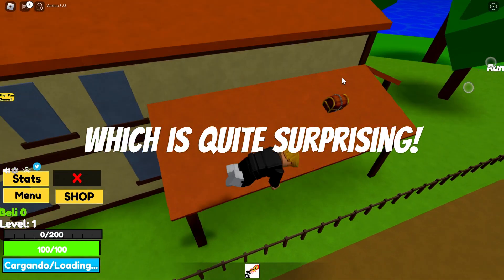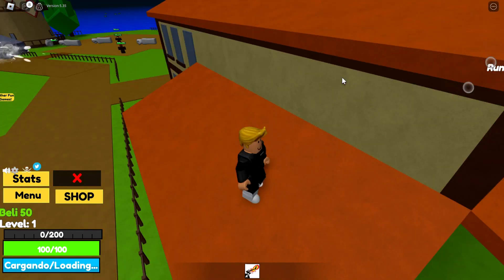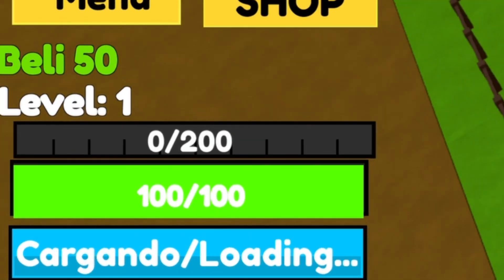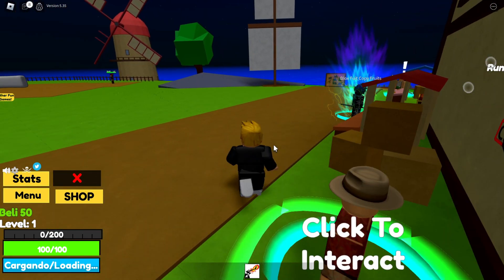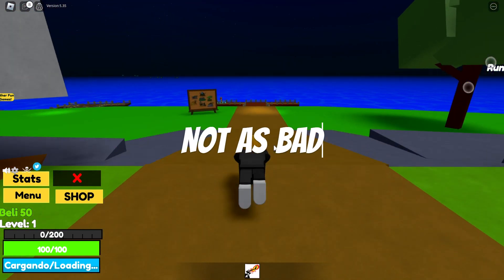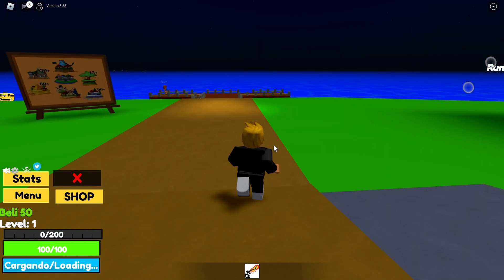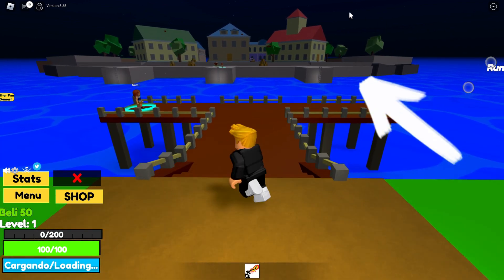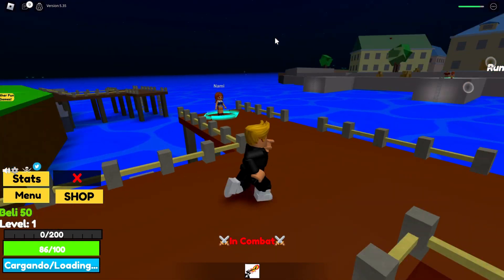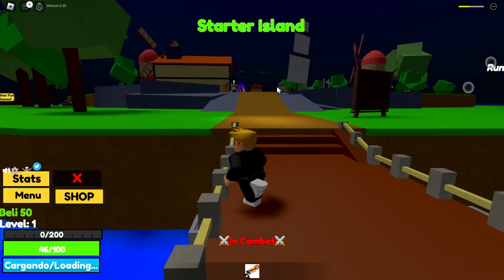Just click — oh my god, I can't even jump that high. You actually get stuff! I got 50 belly from that. The UI of this game is not as bad as the last one — at least it's not asking me to pay 50 Robux just to walk.